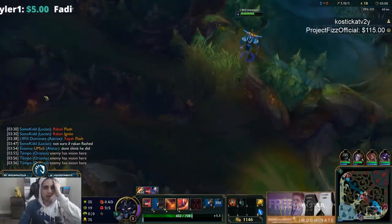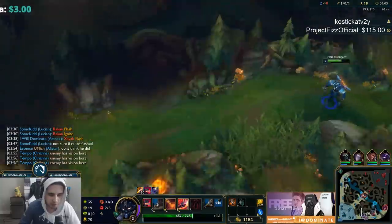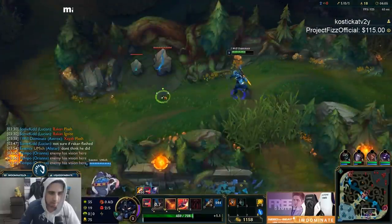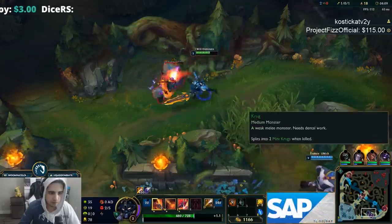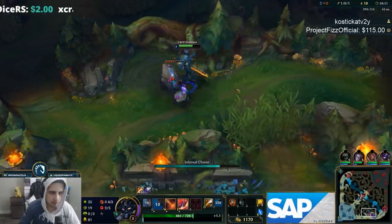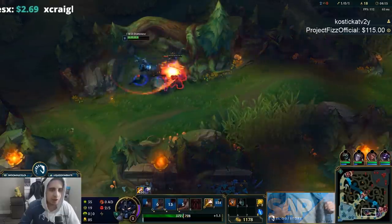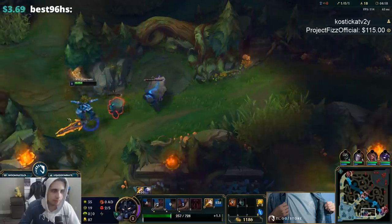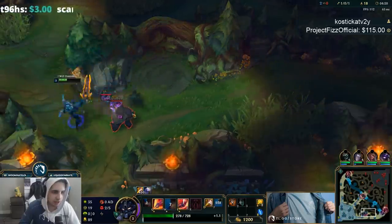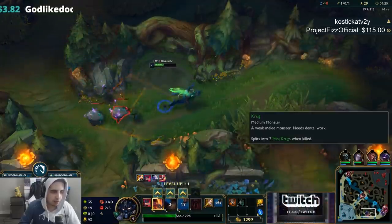I'm just going to do Golems and then back, then go to Raptors again. That gives us a lot. The E is an auto reset — it's kind of janky, doesn't feel the best, but it is a reset so using it as such is good. Here I'm just going to use the normal Q and pull this one back.